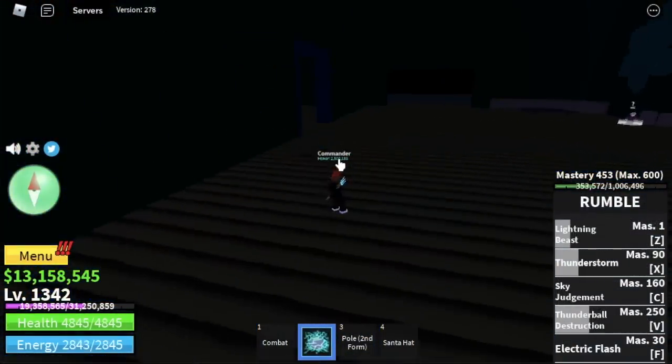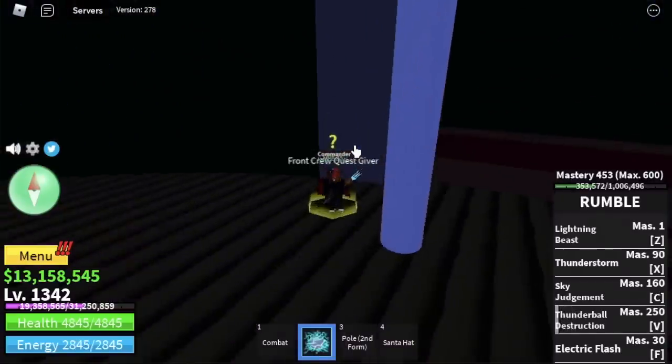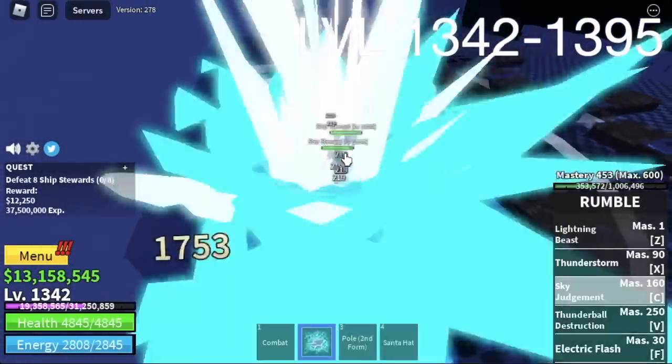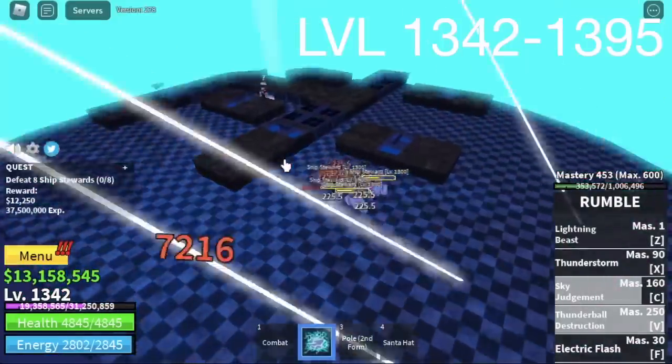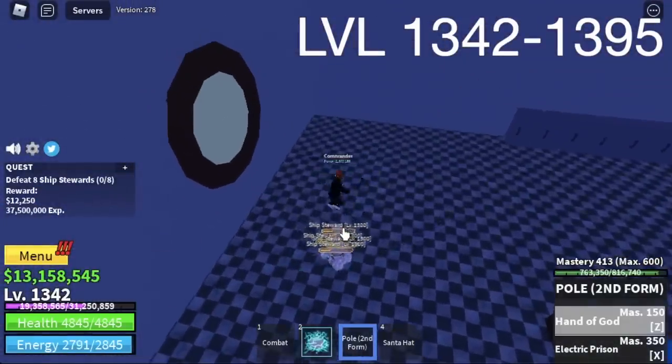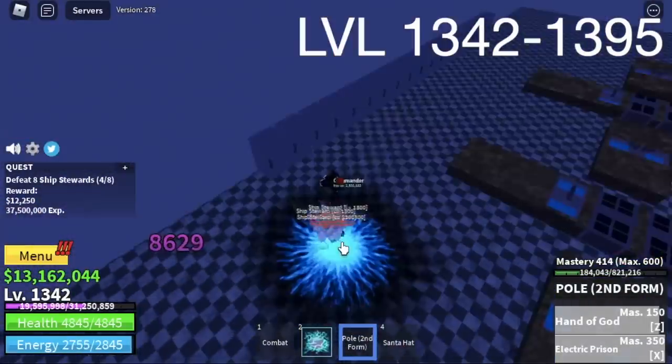Next stop, the ship's rewards — another logia or elemental effect. We're gonna grind here until we reach level 1395. It's easy to lure and use your skills. The X skill may not work inside here though.